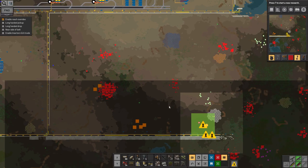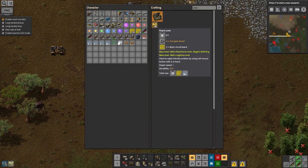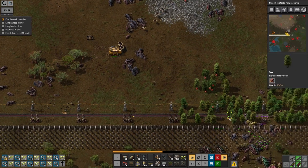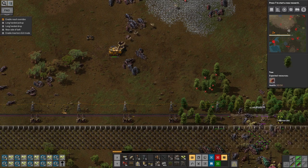I also tried building out a series of turrets to do a bit of turret creep towards them, and to be honest that wasn't much better. They outranged my turrets, so they were able to shoot and take out the turrets from significantly further away than I was able to shoot at them myself. So yeah, that wasn't really going very well.